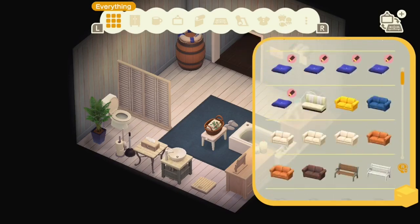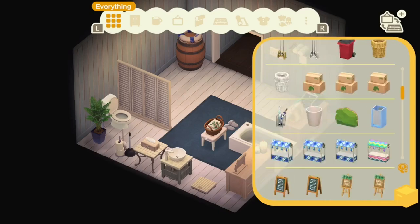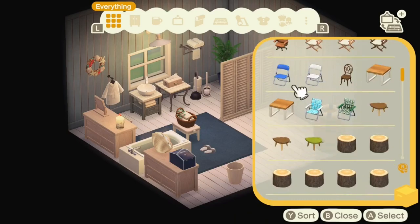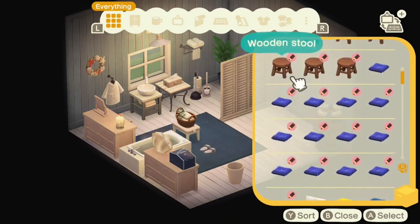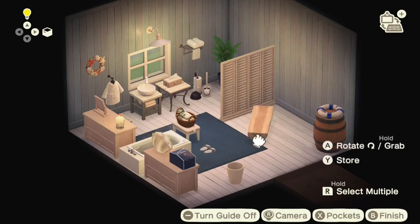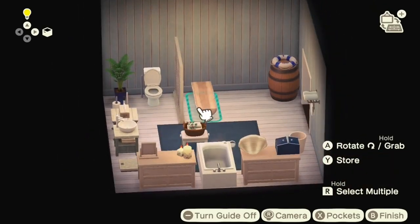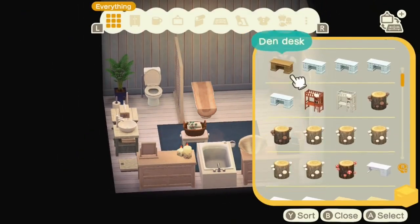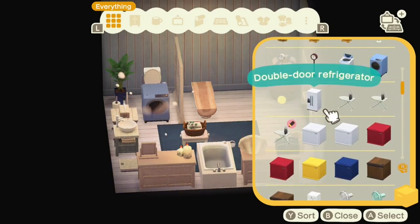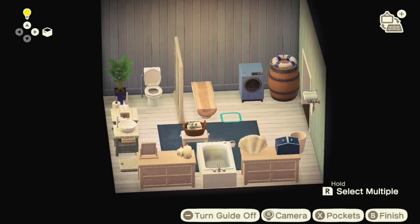Right now the thunder and lightning has started, so you can see the pops of yellow coming through the window, which is quite funny. Since I've started doing this theme there's been more days of rain than sunshine, which is very fitting for the British weather. I've updated the simple panels with a custom design and separated off the toilet area, because you want a bit of privacy when you're going to the loo.